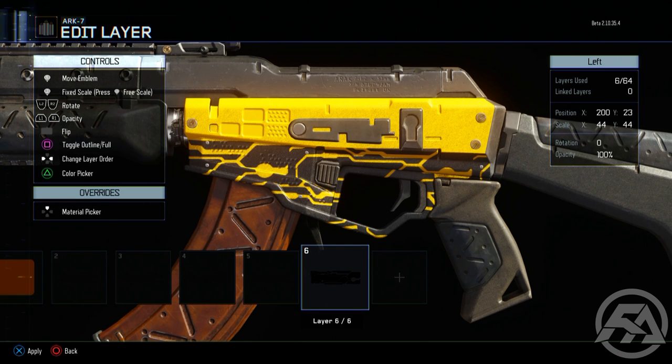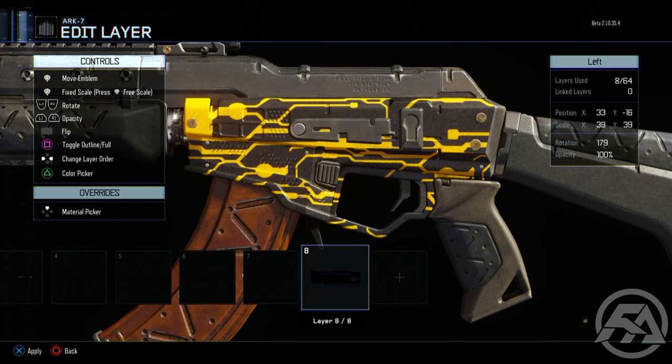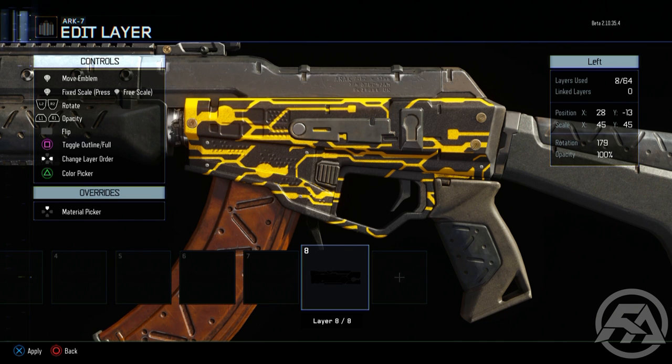In this video I'm actually going to be making the cyborg camo from Black Ops 2. It was a DLC camo so you kind of had to buy it, but it was one of the cooler ones — it kind of lit up from time to time. It was a really cool camo in Black Ops 2 and I just had to make it.